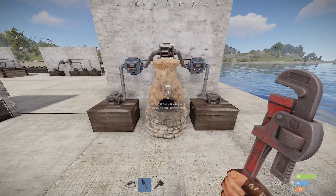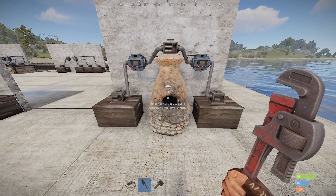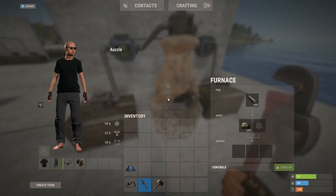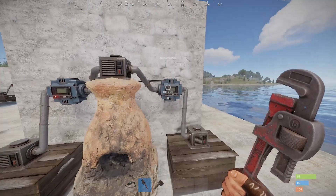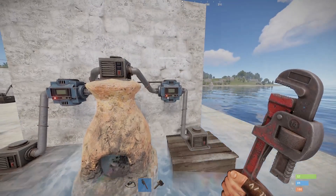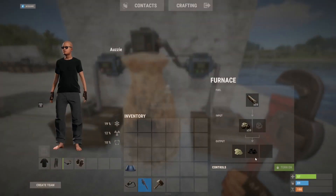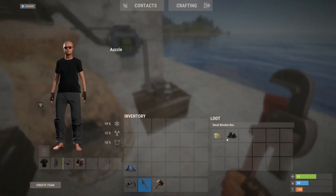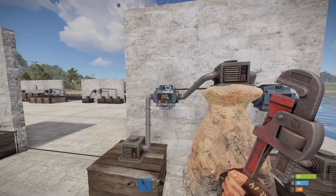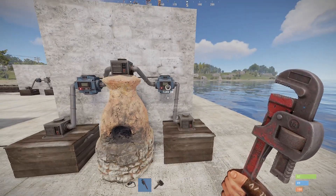Over here is how you actually can push items into a furnace, have it smelt those items, and then pull smelted goods out of a furnace. You need a conveyor on each side. This conveyor will send 60 from each of the two stacks into the furnace. Even if we turn the other conveyor on, it's not going to pull anything from the furnace because it's trying to pull from the output and there's nothing there. But if we start smelting and give ourselves some sulfur and charcoal, then turn this conveyor back on, it'll pull that output and place it into the box on the right. A conveyor cannot see past another conveyor — so this conveyor believes this box and furnace are the only two things in existence, and this conveyor believes the furnace and this box are the only two things in existence. That's how they function together.